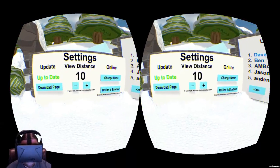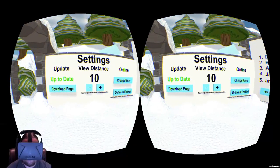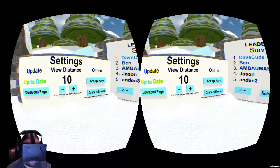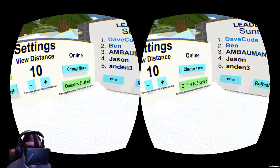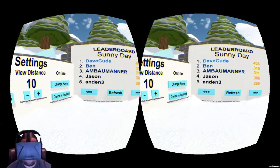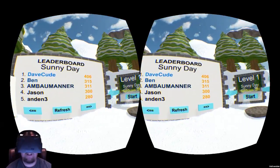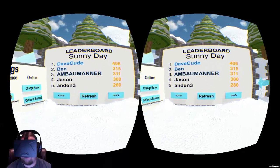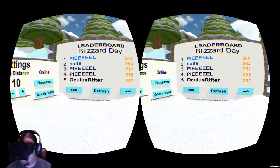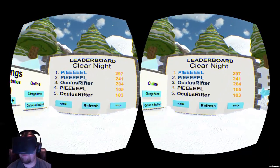You do have view distance settings, so those of you that don't have a really good computer or a really beastly computer, you can lower it down. We are going to leave it on 10. You can change your name and disable online if you don't want to participate in the leaderboards or if you're just not playing online. This here is actually the leaderboards. As you can see, these people have scored some pretty damn high scores. There I am down in 5th place. I haven't played it in a couple days, so some people have beat my scores.